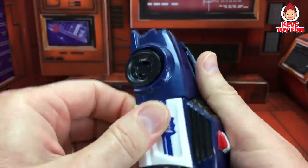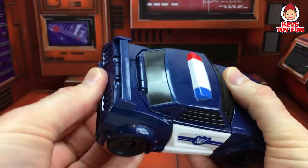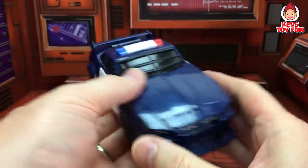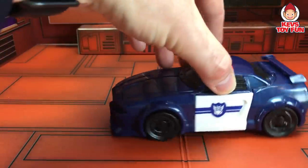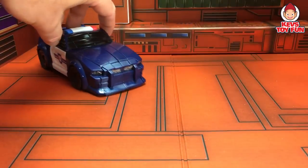Tap the lock in place. Push that guy back. And there you go. Barricade's a police car. Take a closer look — he looks super awesome. Go get him, Barricade.